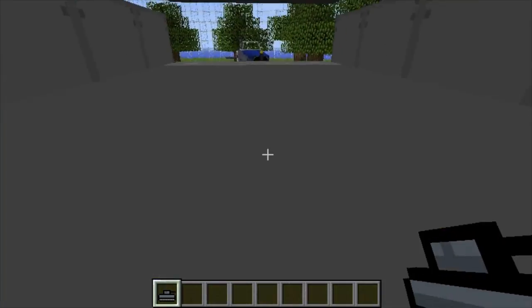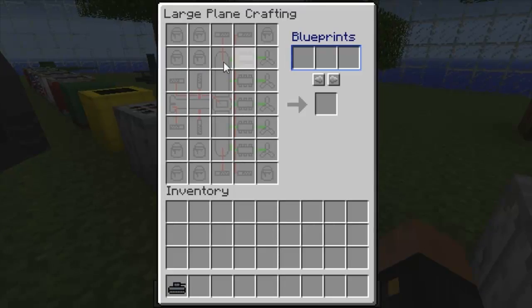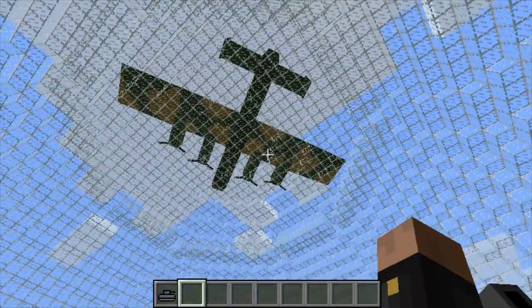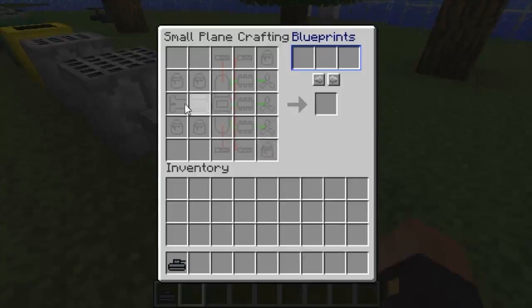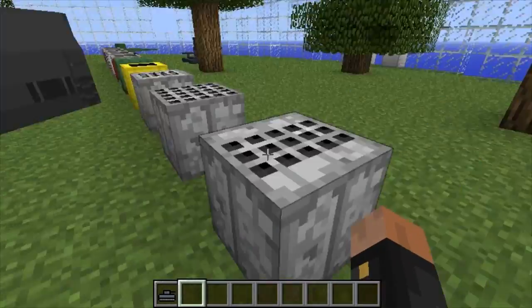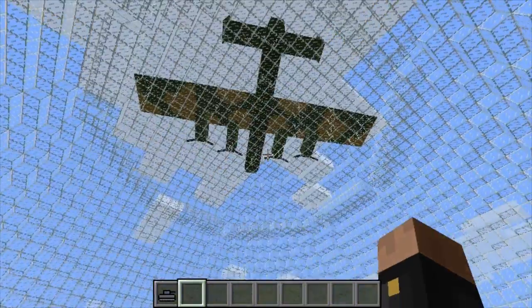Now we can just right-click on the floor and it will show up just like that. Over here we have the large plane crafting, where you make the big planes such as the one up there — that one's a big one, really huge. And this is just the modern small plane crafting, which is basically what all these planes here need to be crafted with. I believe the large plane crafting is just for the bomber.